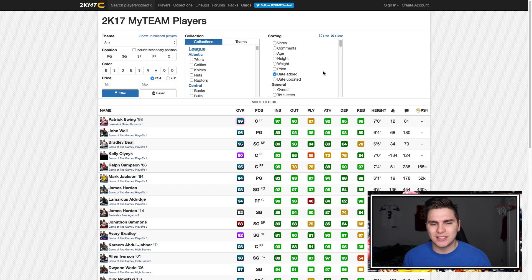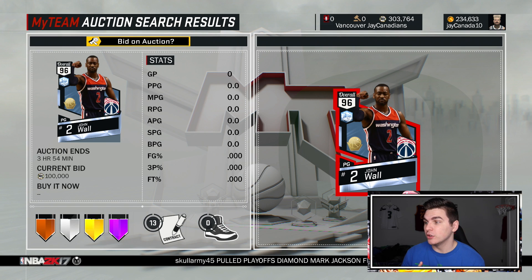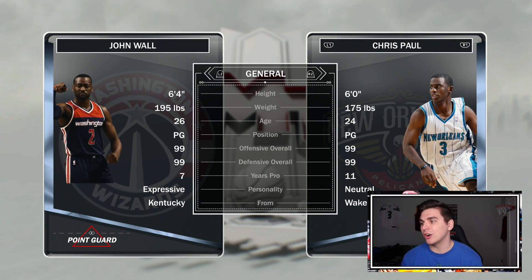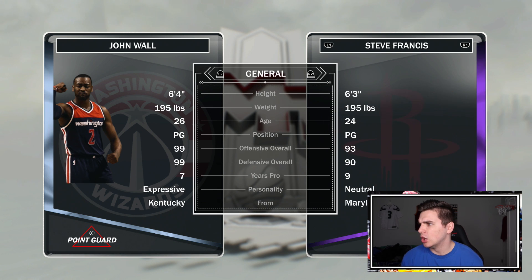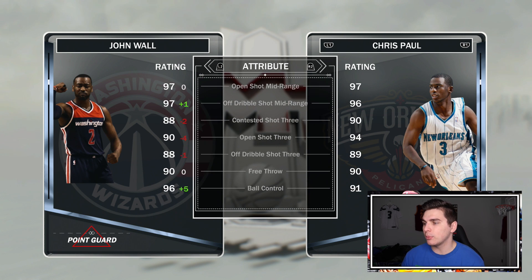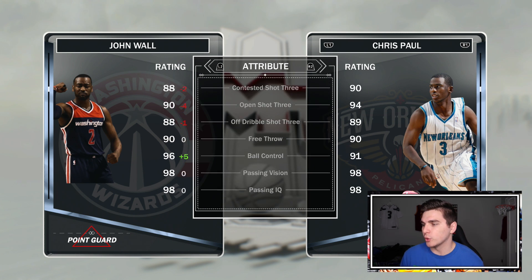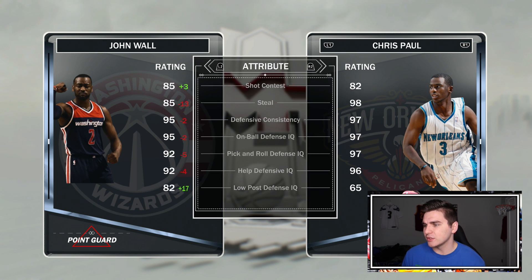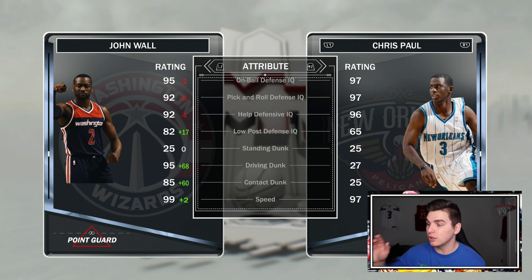2K added this Diamond John Wall — he wasn't showing up at first but there he is, first one pulled on the auction. 99 offense, 99 defense. We'll compare him to Chris Paul: layups really good, shooting basically on par with Chris Paul, a little bit lower on the three of course, sick 96 ball control, pretty good rebounder, defensive stats not quite as good as Chris, but look at the dunking.